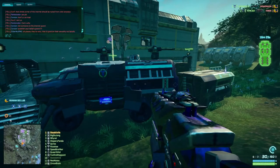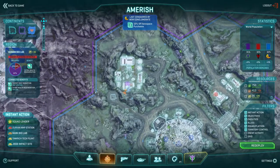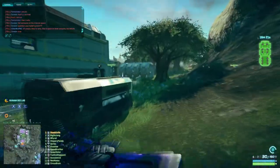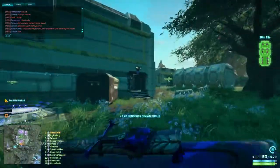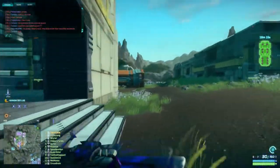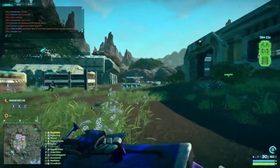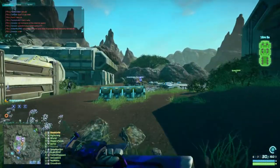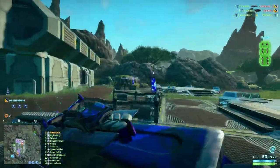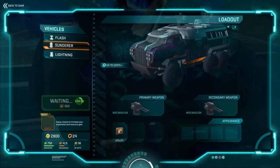In order to get a Sunderer, you have to go to a vehicle terminal. Let's go ahead and find one — on the minimap you can see two little purple tank icons; I'm running right directly towards the one in the middle of my crosshair. You go to one of these vehicle terminals — there's one in the main spawn place, and most spawn locations have one too. Hit E and grab a Sunderer.